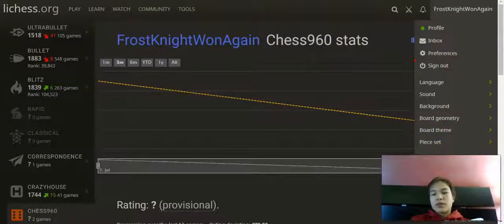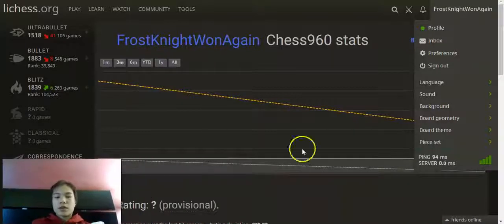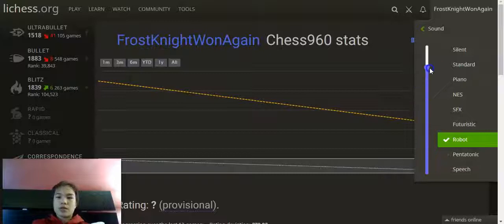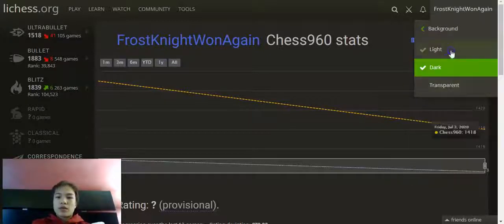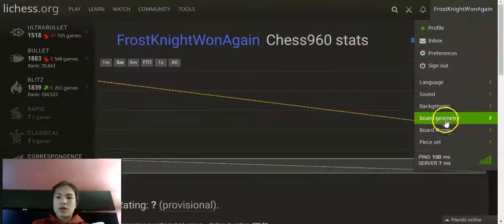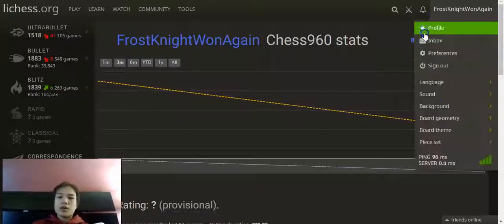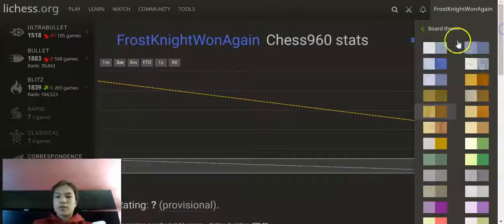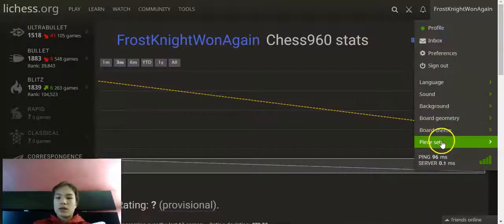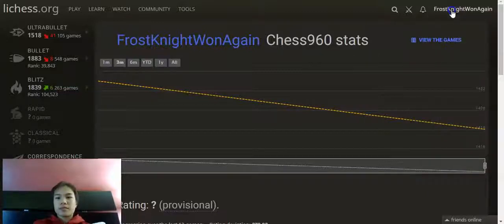One last thing: customization. Your ping is shown here — it tells you how long it takes for your input to reach the server. You can change the language, sound volume, and background to light or dark. Transparent mode puts a photo in the background. You can also switch between 2D and 3D geometry, choose a board theme from a bunch of options, and select a piece set. There are a lot of choices. Thanks for watching!